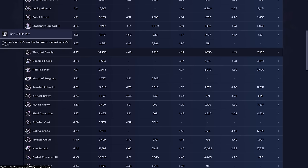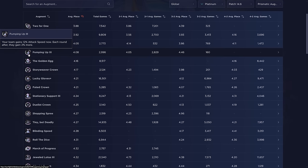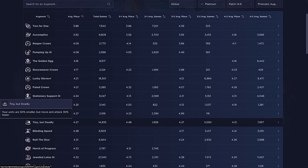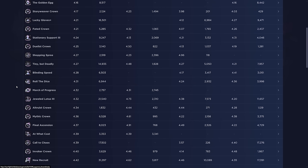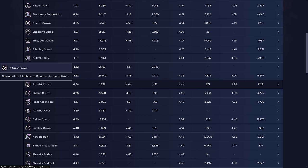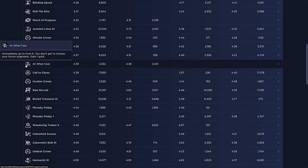Tiny but Deadly: your units are 50% smaller but move and attack 30% faster. Comparing to Pumping Up, which gives 12% attack speed — this gives 30%, so it's definitely very powerful. Altruist Crown gives a Bloodthirster. Mythic Emblem gives a Guard Breaker — just a good generic item. At What Cost: immediately go to level six, don't get to choose future augments, gain one gold. This one's really good — the only thing you have to be careful about is accidentally getting a hero augment at stage three.